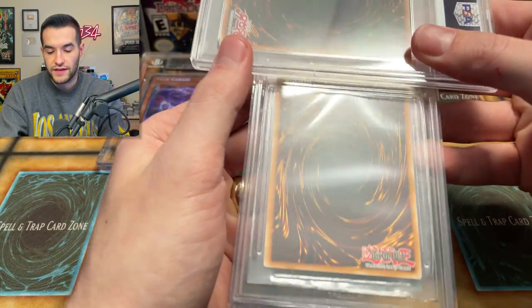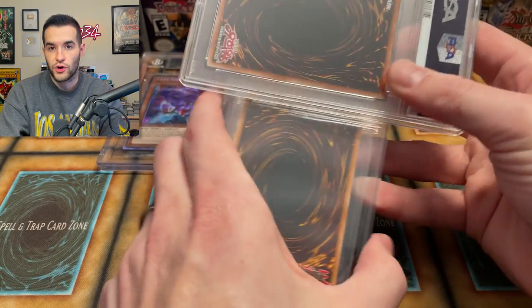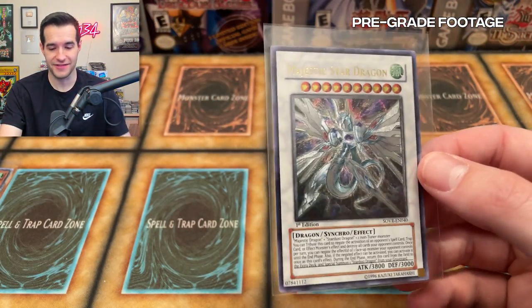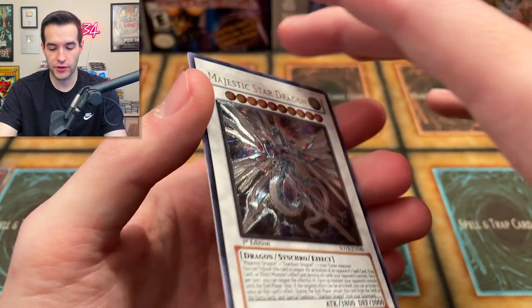This might be our Ultimate Rare Majestic Star Dragon. We have the Majestic Star Dragon that we pulled the other day out of a pack - that was a heck of a pull. First edition Ultimate Rare, so this is a pretty nice card.